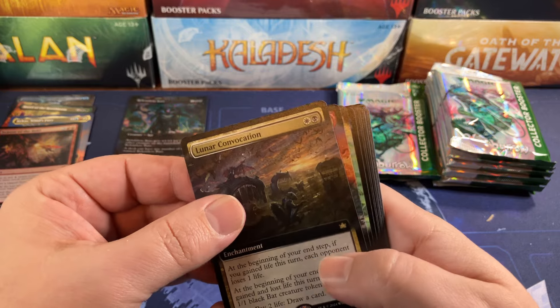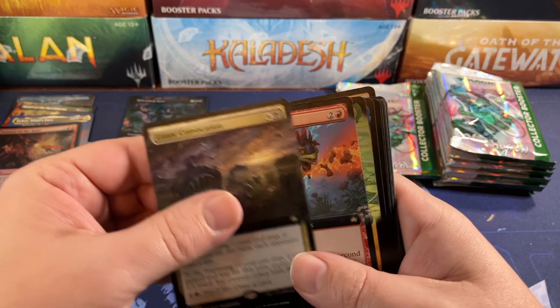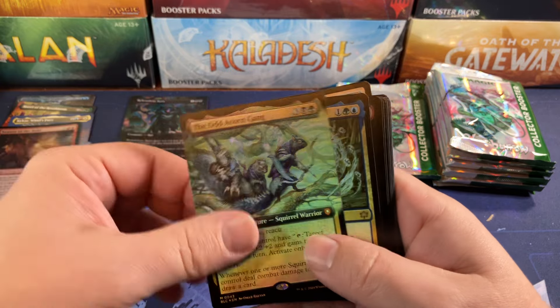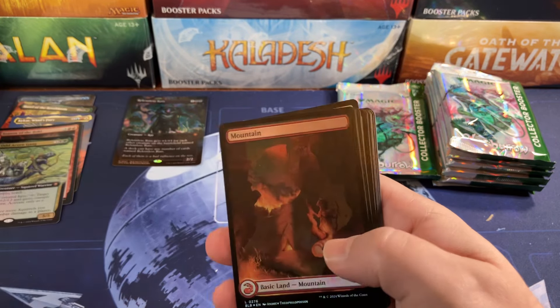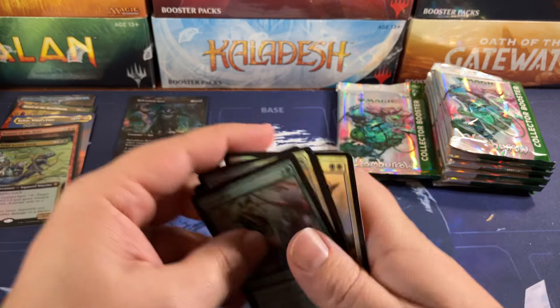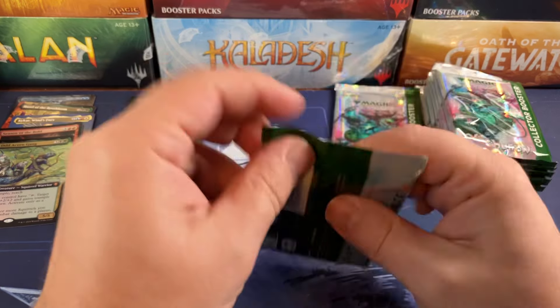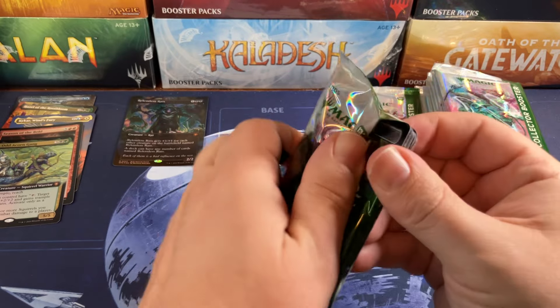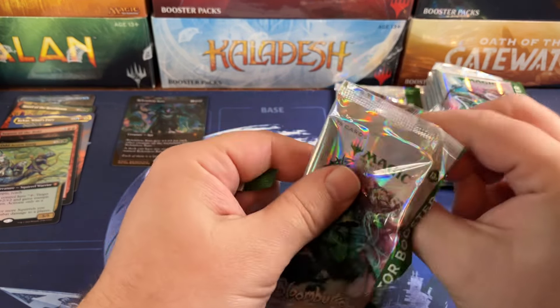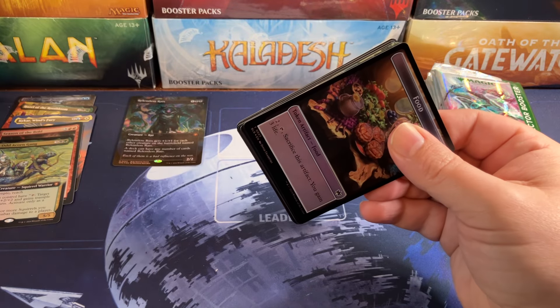We'll call ourselves lucky for that one. Lunar Convocation, the Battler, the Odd Acorn Gang for another mythic, and Clement. No big chase card yet as far as the mythics go. I just looked at the price list — he wasn't even on there, so I don't think he's worth much.